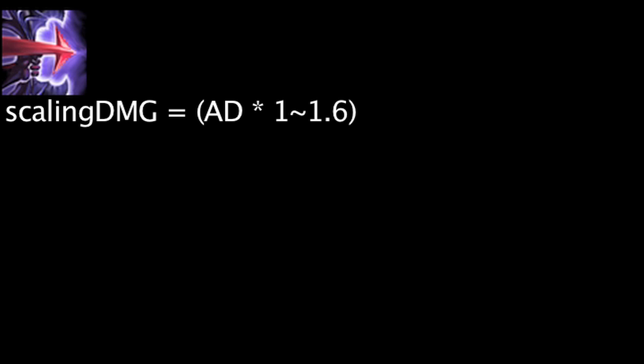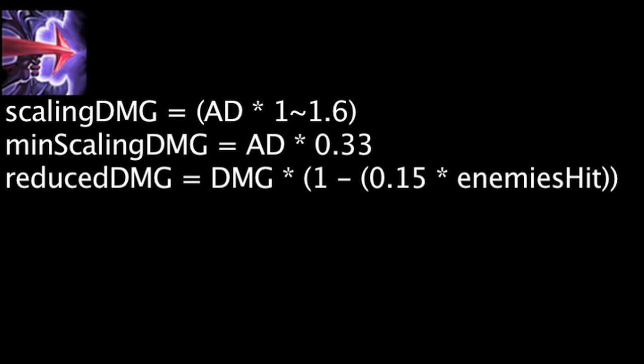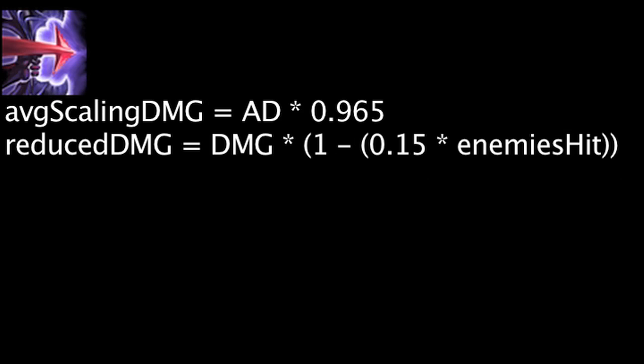Piercing Arrow will deal extra physical damage equal to Varus' attack damage times a value between 1 and 1.6, depending on how long Varus has charged his arrow. The damage will be reduced by 15% for each enemy the arrow passes through, down to a minimum of 33% the base value. Since the maximum possible attack damage ratio is 1.6 and the minimum is 0.33, we'll use an attack damage ratio of 0.965 in our examples, as this is the average of the two.